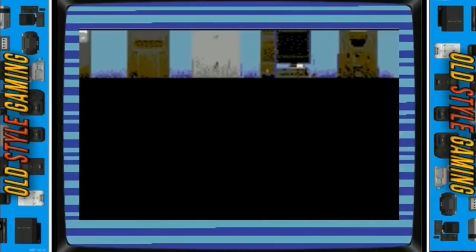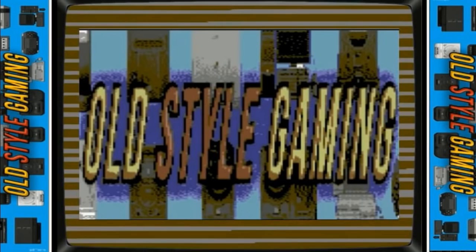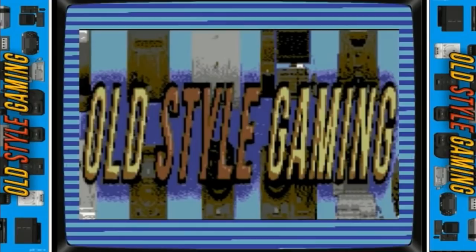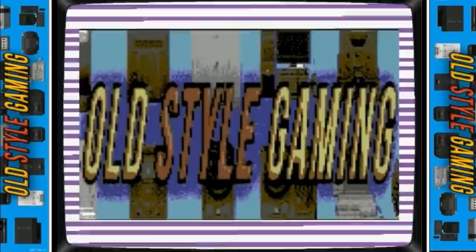Hey, what's up guys, OSG back with another comparison video and today it's the turn of the Sega classic Golden Axe. I'm sure that most people watching will have played this game at some time or another, as it was massive in the arcades and in the home systems, even though some of them weren't that great. It was released on 11 home systems and for once, even though some are not great, there are no terrible unplayable games on this list. As usual I've played them all and matched the gameplay to the arcade to make it easier for you to see the comparison, so without more delay let's take a look at the Golden Axe comparison, in order of greatness.